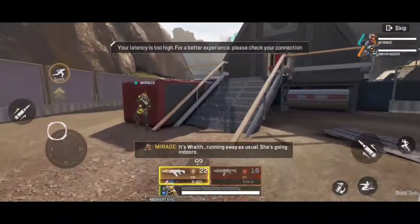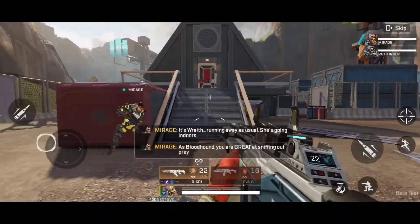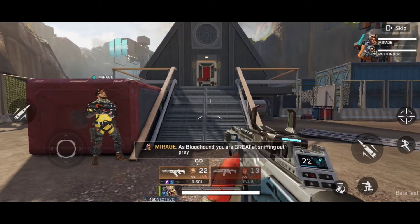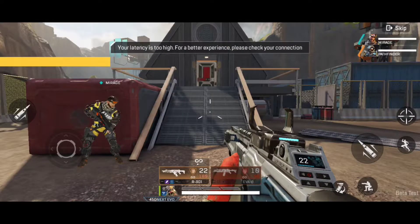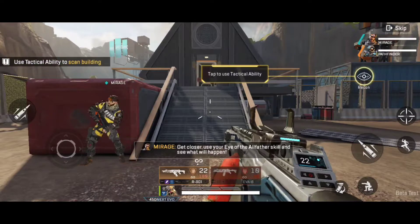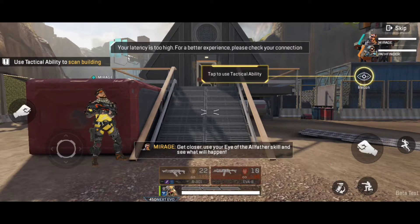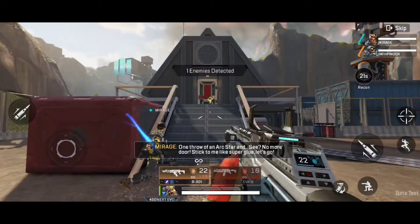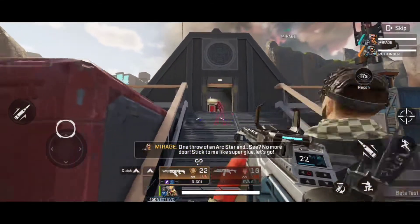That's Wraith, running away as usual. She's going indoors. As Bloodhound, you are great at sniffing out prey. Now get closer, use your Eye of the All-Father skill, and see what will happen. One throw of an Archstar, and see? No more door. Just stick to me like glue. Let's go.